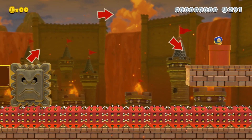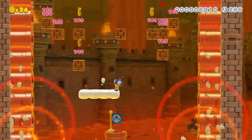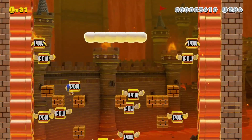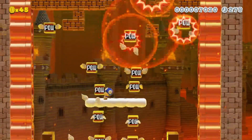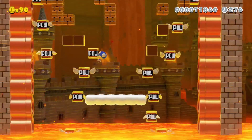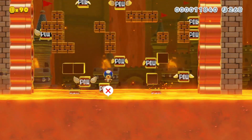Oh, into the pipe. What do we have? Checkpoint — nice! Oh wow, this is fun somehow. Did I get them? Yeah, I got them. Okay, let's get up here. Use the power blocks to our advantage.